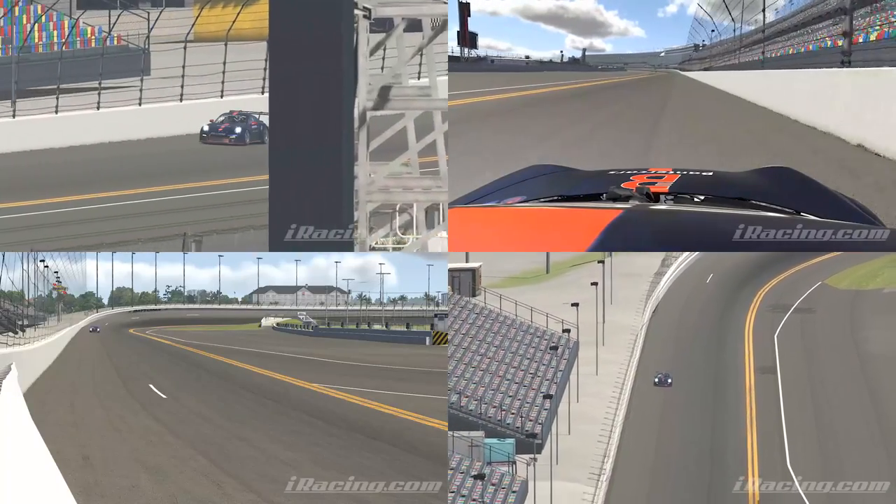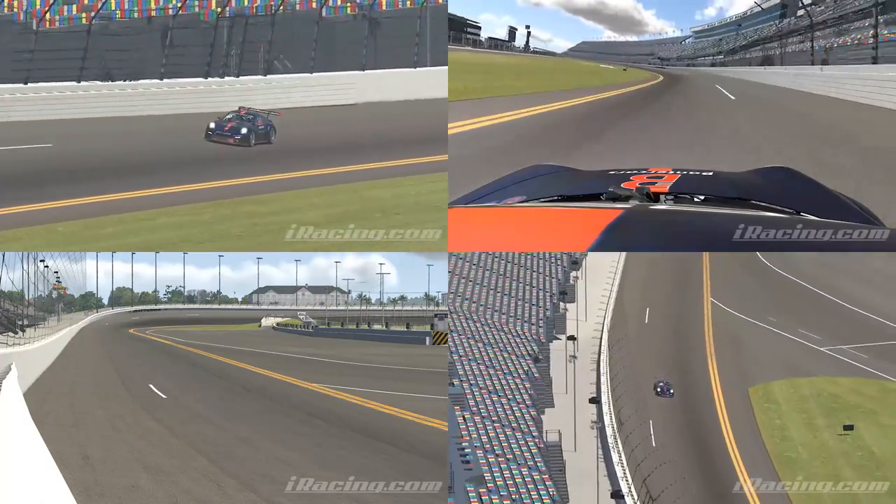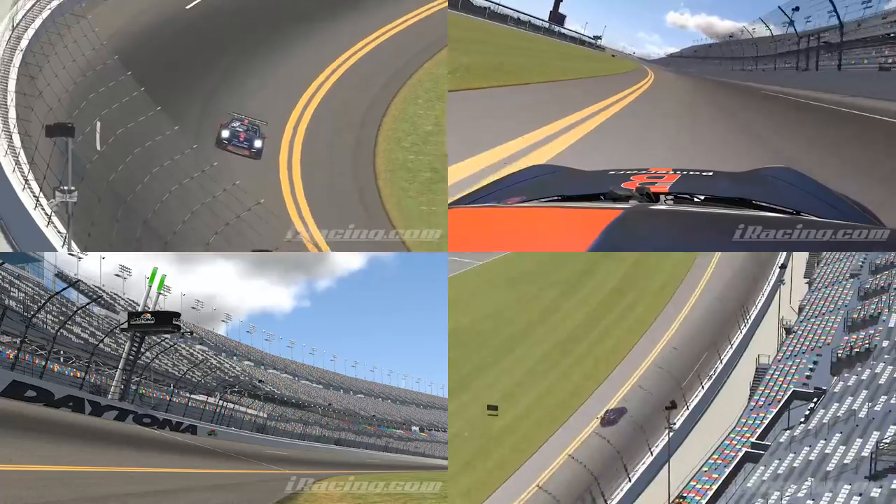Now for the final straight of the lap. Looking perfect so far. Now we're going to finish our lap for the road course, and now we're going to begin our lap for the oval Big Chungus.